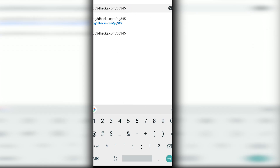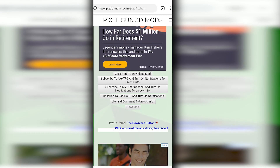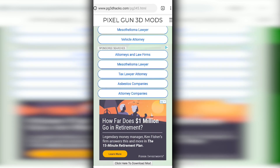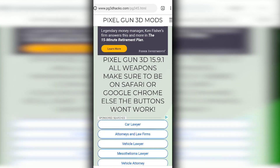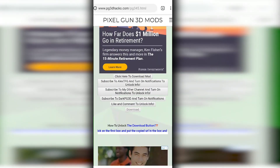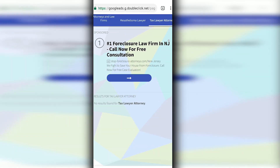First step: just literally click any ad on this website. I'm going to click on this tax lawyer ad — anything, whatever. Once you click on it, if you click on this side then click on this button right here. Click on the link on the top, just click copy, and after you do that you can come out of this — go back.